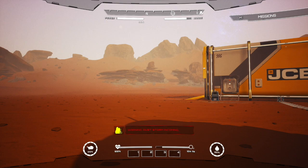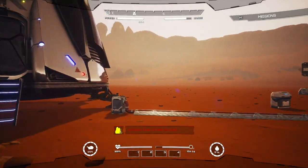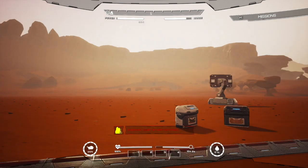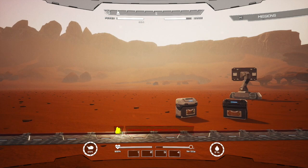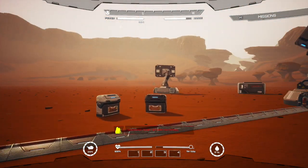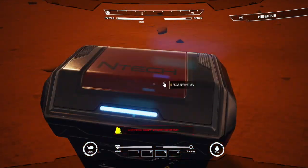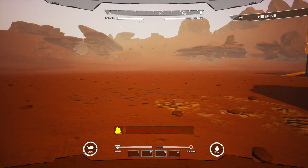I think everything else was working pretty good. The way it takes you forever to get the oxygen thing made - I was missing one component on it. I think it was carbon or something. It said I had it done except for the carbon, and I couldn't hook the power up - it never finished. That was a little bit buggy. But they do have the oxygen that keeps refilling every time you come back on.